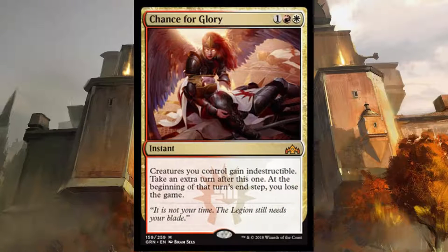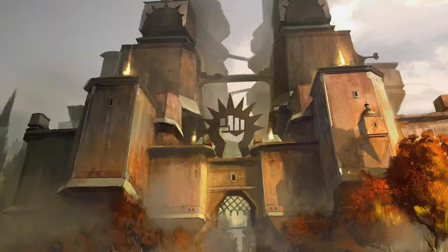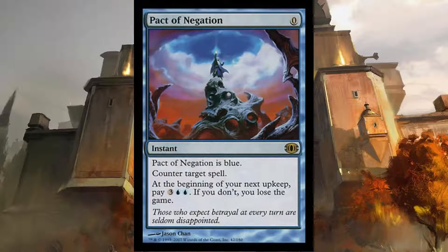We have Chance for Glory, an instant for one red and one white that gives your creatures Indestructible and gives you another turn. With that turn, you have until the end of the new turn to win or you lose the game. Your emblem will protect you, as will Angel's Grace. To protect yourself, you have Pact of Negation, a counterspell for zero. It has an upkeep cost of two blue and three that, if not paid, will cause you to lose the game. Don't worry — Gideon and Angel's Grace will stop this.